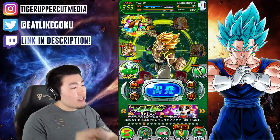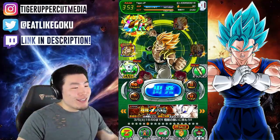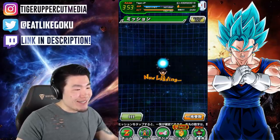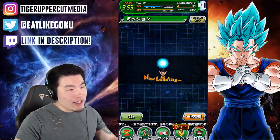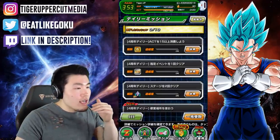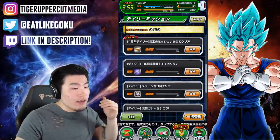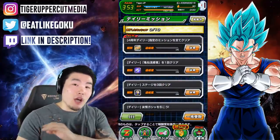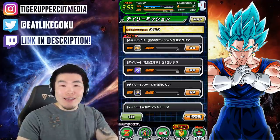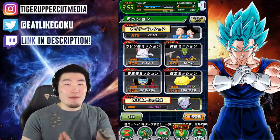Next up, we have the ability to accept all mission rewards at once — a huge quality of life change. I can't really show you guys here because I don't think I have any missions that I've done. But for example, these are the daily missions at the top here. Let's say you did multiple ones — like four or five at a time. Now you can just click a button and accept all of them, as opposed to clicking each one individually. I don't know why it took this long for them to implement this feature, but Global is finally getting it with the update.